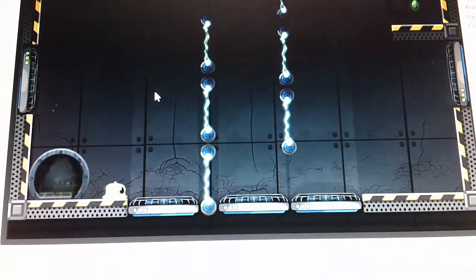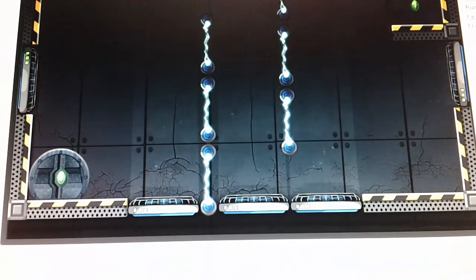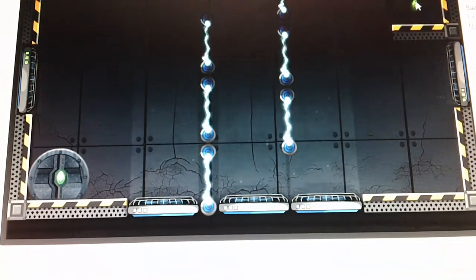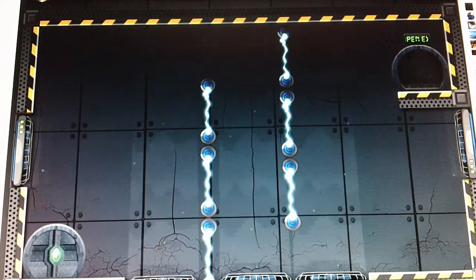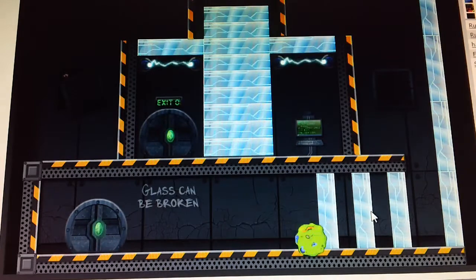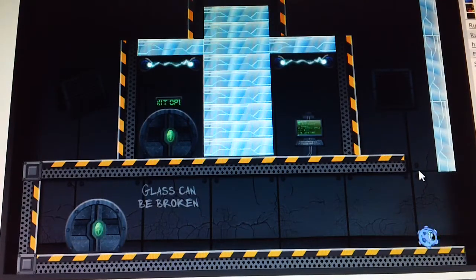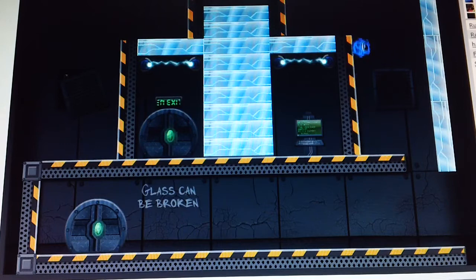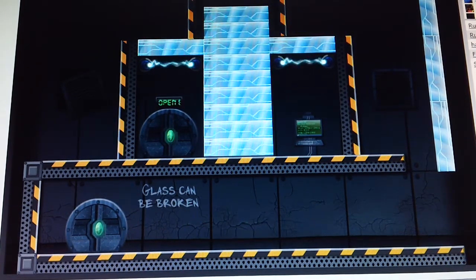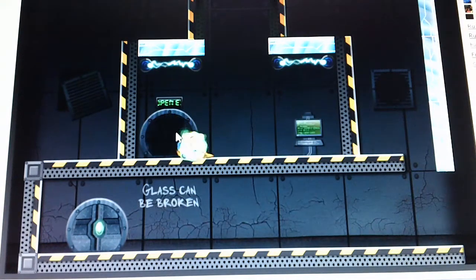So this is Transmorph. Go this guy, then go this guy. Fly, stick, and go. Glass can be broken. Can it be broken by anyone else? This guy can't even climb it. So jump, stick, jump, stick - here we are. What we need to do here is, I'm guessing, body slam. Who's a big fat guy you are. Yes, let's go.